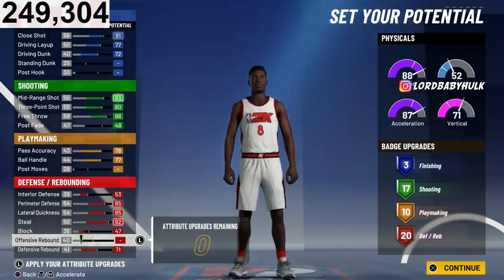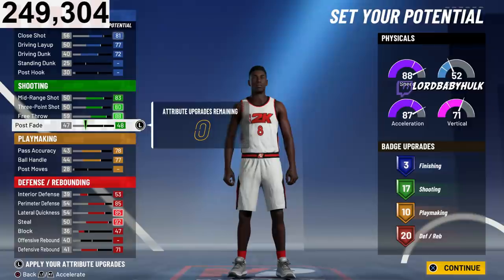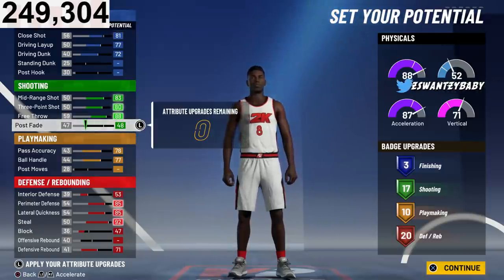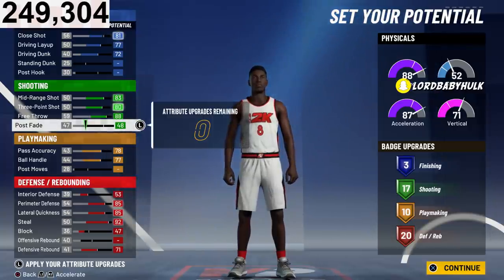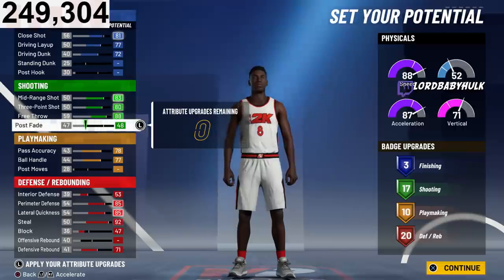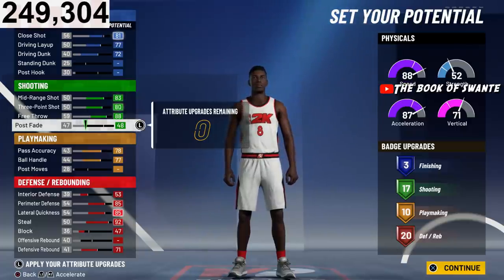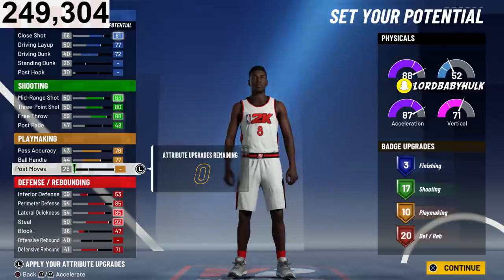Here's the best badge lineup and best attribute lineup. Close shot — you need that close little fade, you'll be able to speed boost eventually so you can be a second ball handler. This is for pro-am threes, two-v-twos — you could play the two spot with this build. For the three finishing badges, I like it like this — you're gonna finish better. You have 17 shooting badges, you can go at a higher wingspan with Hall of Fame shooting. That's beautiful — you're gonna be good especially as a spot-up shooter.